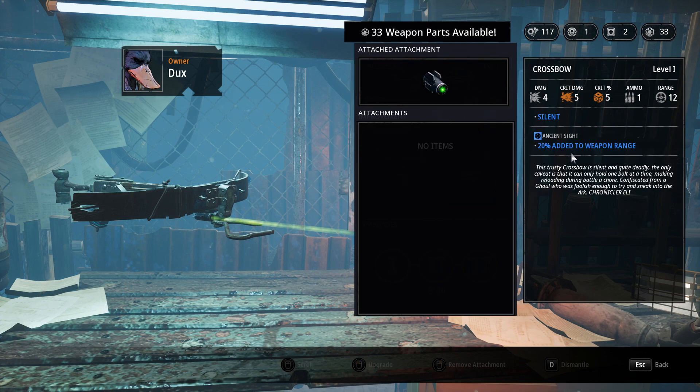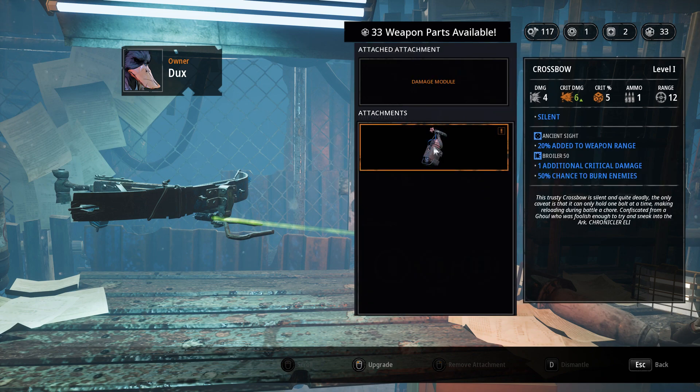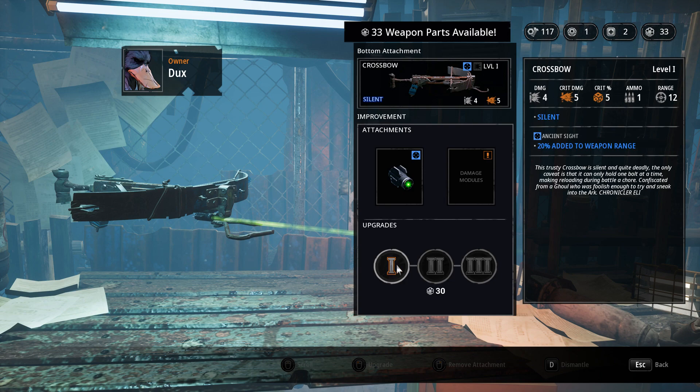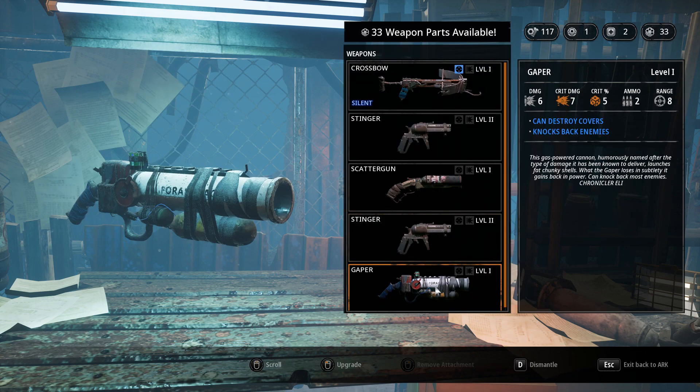Let's attach the scope to the crossbow - that's a no-brainer, giving us 20 added range. I could also put the burninator on it, though I'm not sure that's smart. Upgrading from one to two gets us one extra damage and plus one crit damage. We can only upgrade one gun here - what about the Gapper?